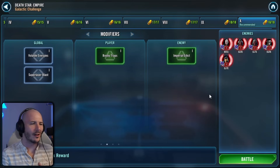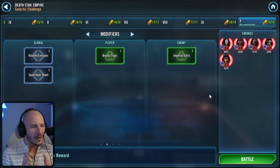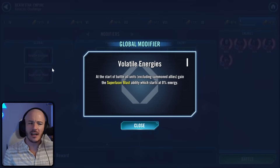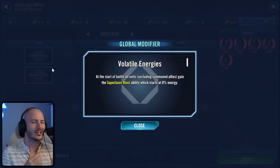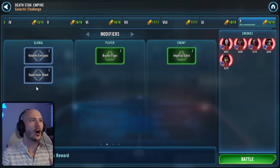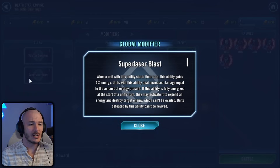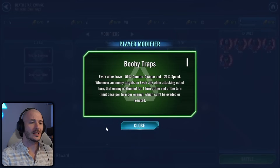Today we find ourselves on the Death Star facing off against the Inquisitorious, thankfully without Reaver. However, this is still a horrendous galactic challenge. The global modifier actually is the one thing that works in our favour — it is that volatile energies modifier. Essentially every single time somebody takes a turn, we gain 5% charge on this super blast. It's essentially an insta-kill, but 20 turns need to be taken before you can actually use it, so you have to try and get it to time out on your turn so you can destroy the enemy.